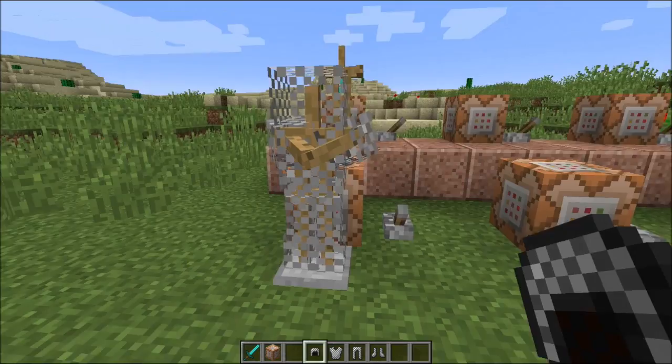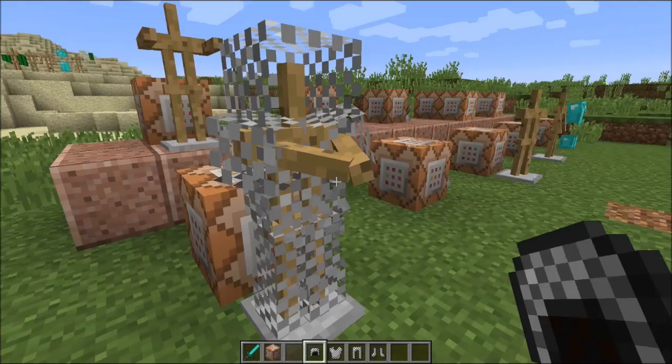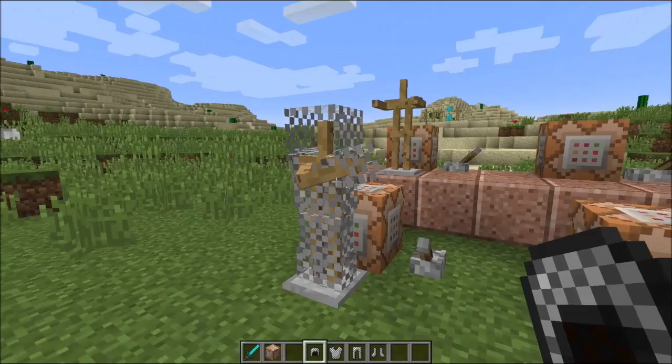There you go — that gives you an idea of how it looks. The arms are leaning forward, which is a little weird, but it is still pretty cool, especially when you add motion to some of these. Let me know in the comment section down below what you think about the armor stand with its arms forward.